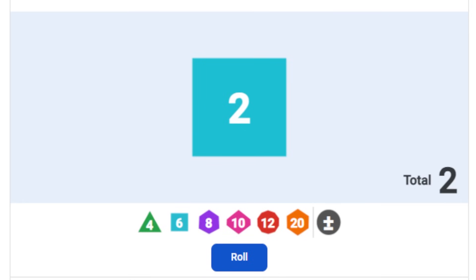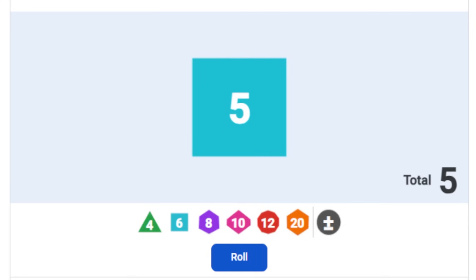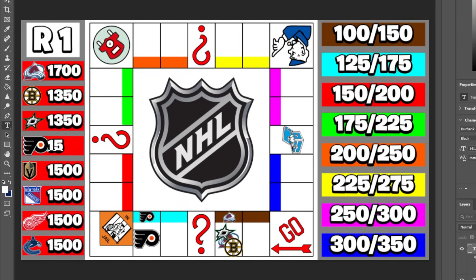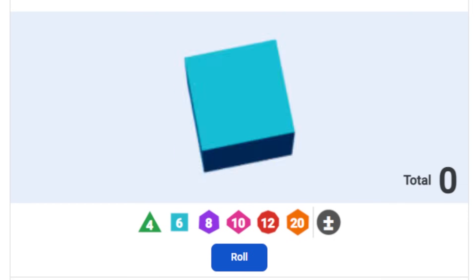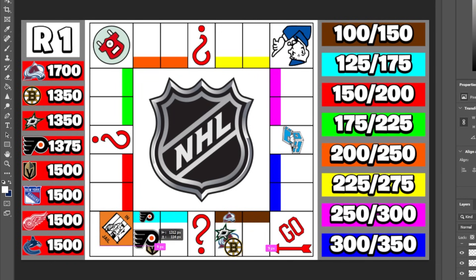Philadelphia rolls a five — unlike Boston and Dallas, they're spending money but making smart financial decisions by acquiring property instead of paying somebody else. The reigning Stanley Cup champion Vegas Golden Knights roll a five and land on Philly's property, owing them $175. That's $175 into the Philadelphia Flyers' bank account, bringing them up to $1,550.